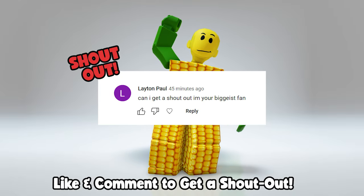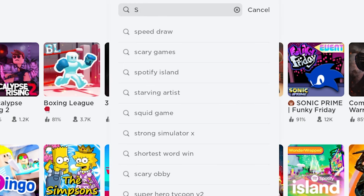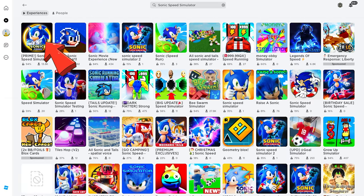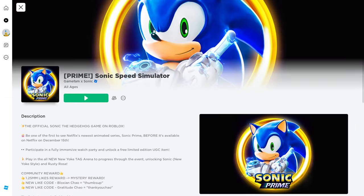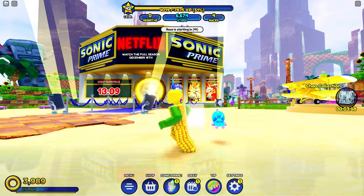Shout out to Leighton, Paul YouTube Kid, and Luxedo. Let's go! First, search and join this game called Sonic Speed Simulator. Click this first icon — yes sir — and once you spawn into the game, go inside the portal that says Netflix.